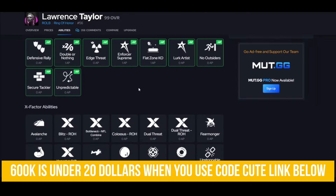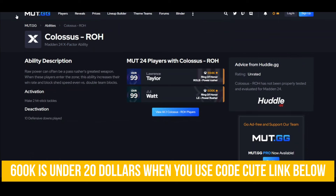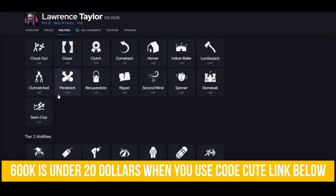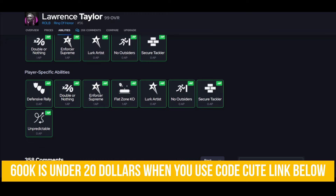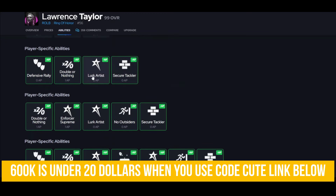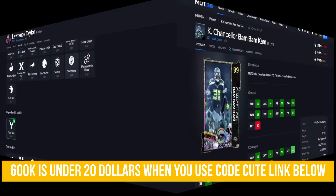He and one other are the only two cards in the game that get Colossus, so he's pretty unique. Ledge Threat for zero is complete trash, but he gets a lot of options: Secure Tackler, Enforcer Supreme, Lurk Artist — however you want to do it. You can set this guy up a couple of different ways and he is really worth it.